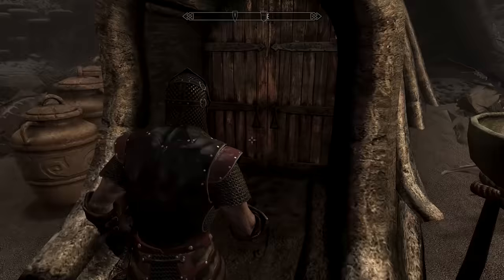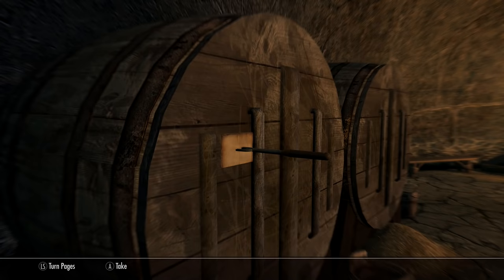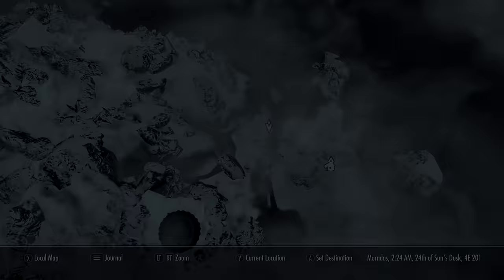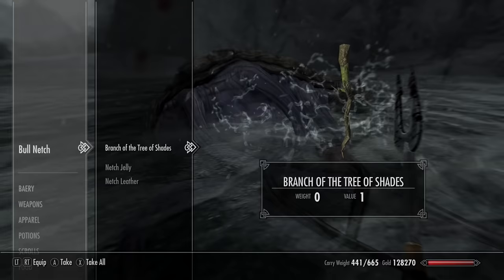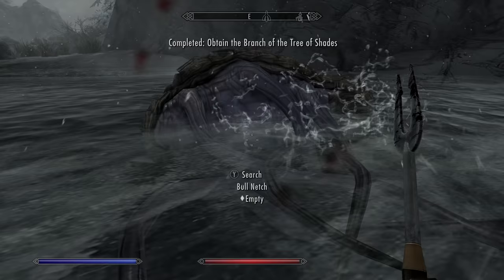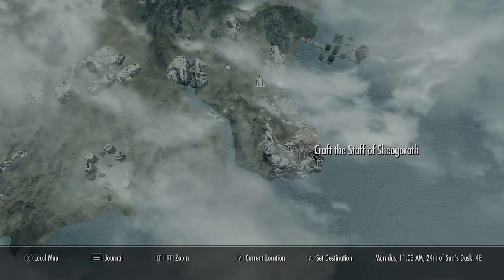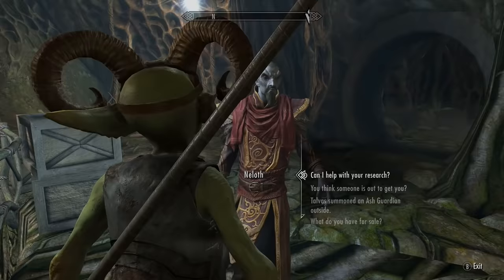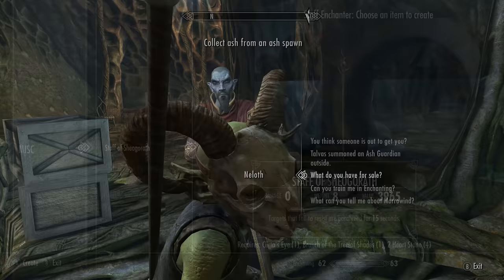The Staff of Sheogorath is obtained at the Netch Wreck inside Solstheim. Find a note pinned to beer barrels — northwest of Skaal Village is your destination. Kill a couple of netches using the special fork weapon you pick up along the route, then collect the items needed. Rinse and repeat on the island near Raven Rock. Return to the mage or use an arcane enchanter at Myrwatch or Bloodchill Cavern. The staff paralyzes targets for 15 seconds.